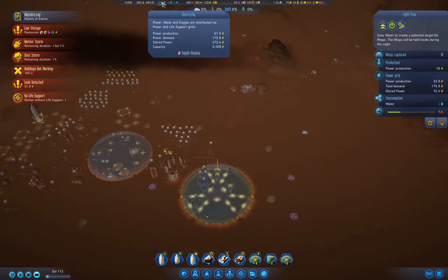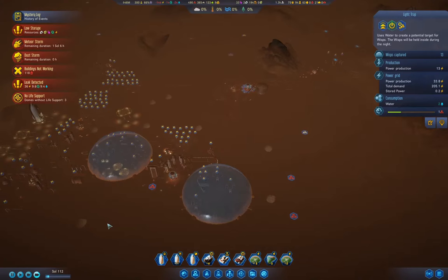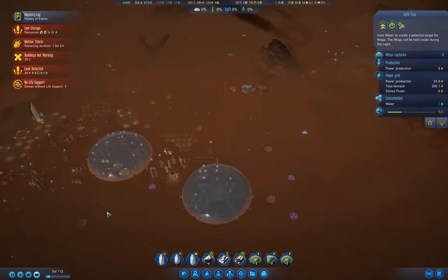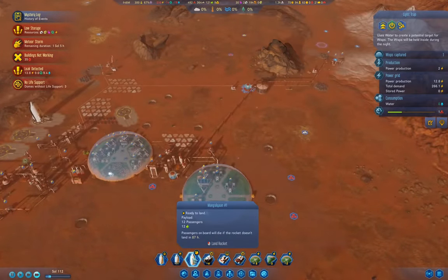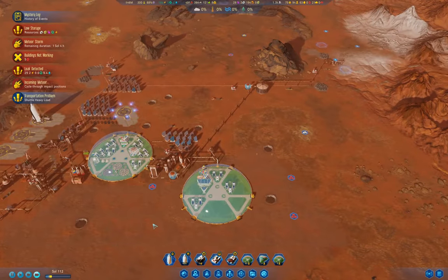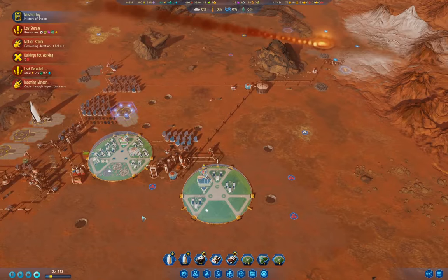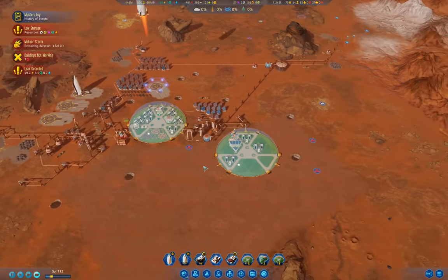We've run out of power — this is not so good. The dust storm, however, is over and it's just about dawn. We'll land the rocket, and we need to clearly build some additional power storage.